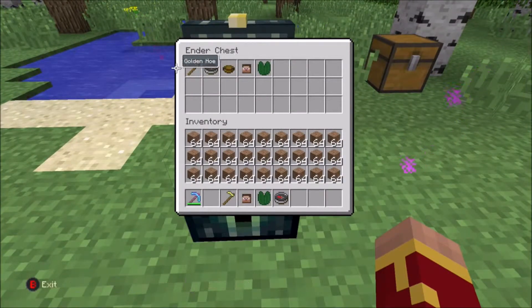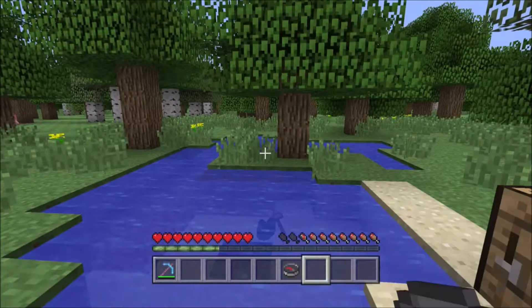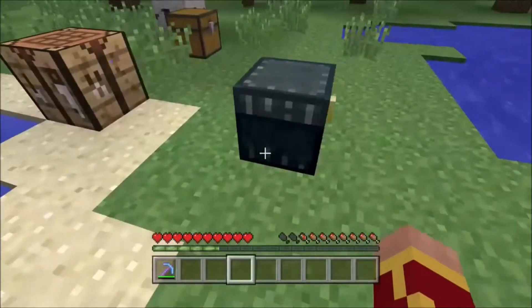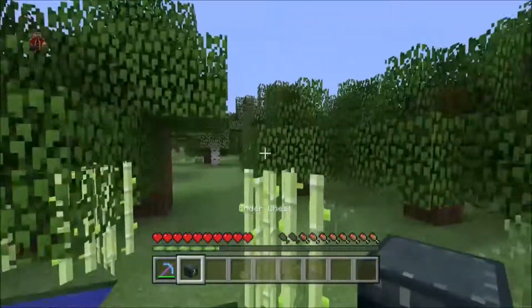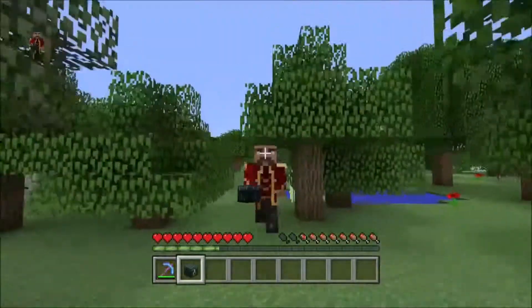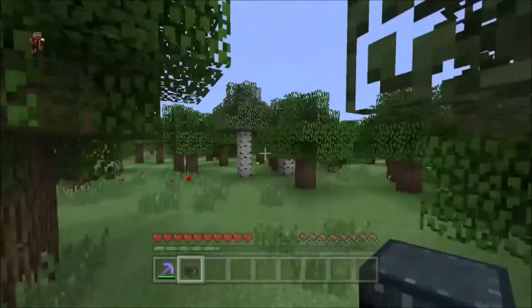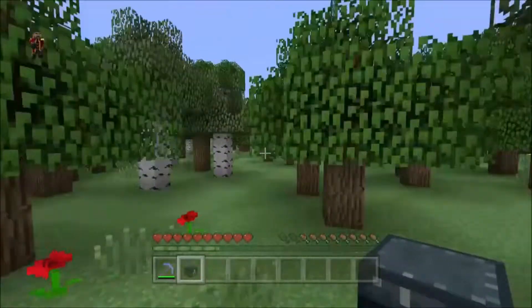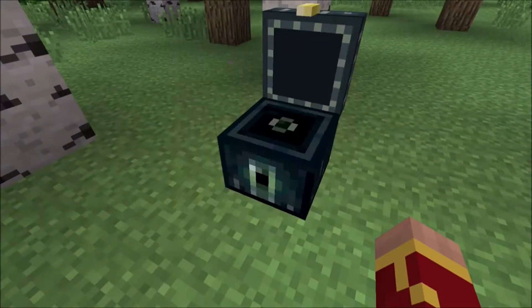It looks like it's saved, so we'll throw our stuff in here. The key thing is you can have silk touch on your pickaxe — you can walk around and just make sure that you do have efficiency and silk touch. Silk touch is required. Just place the chest down and you'll have all your useless items.